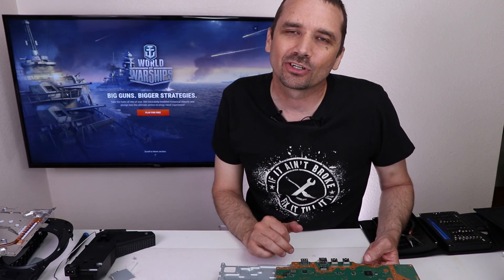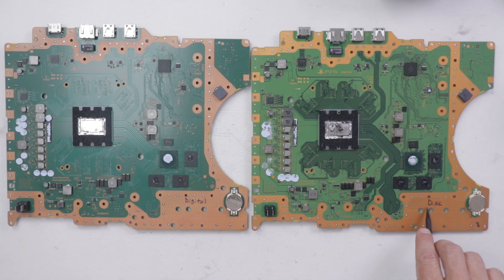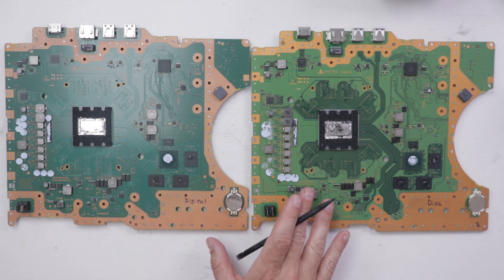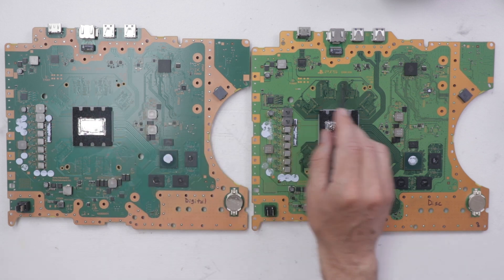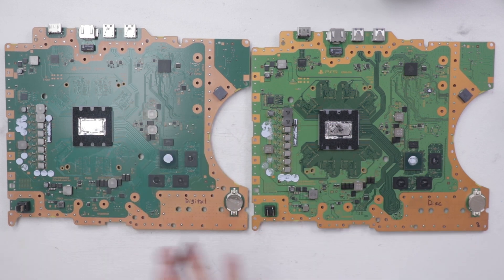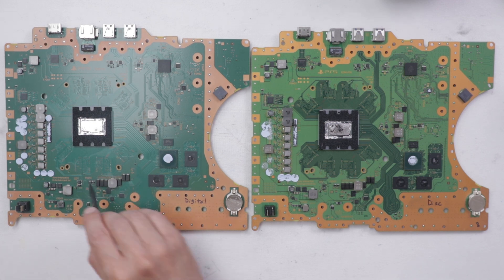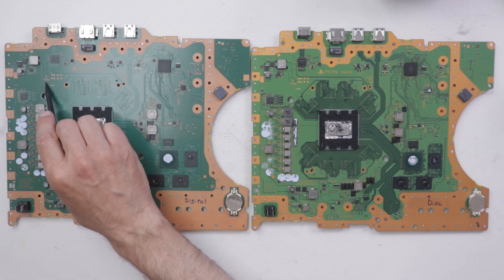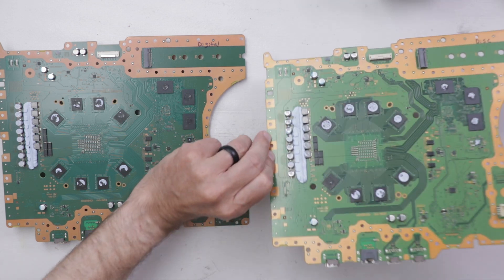Now that we've taken a look at the teardown for the PS5 digital, let's get a PS5 disc version out and compare the motherboards and other components to see the similarities and differences. Looking at the two motherboards, they look pretty much exactly the same — I see absolutely no differences. In fact, if you compare the model numbers, EDM010 — it's the same EDM010. Even the component numbering is identical: fuse 3501 on both, and a 7001 fuse on both. So as far as I can tell, these motherboards are literally exactly the same, except for on the backside.